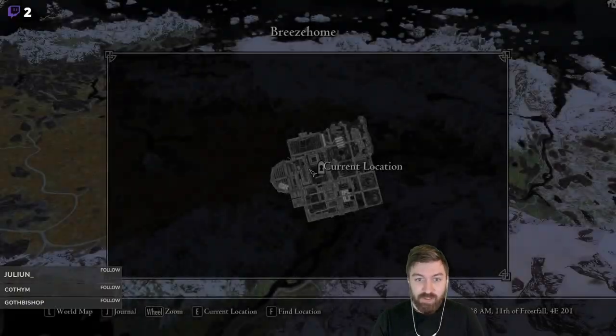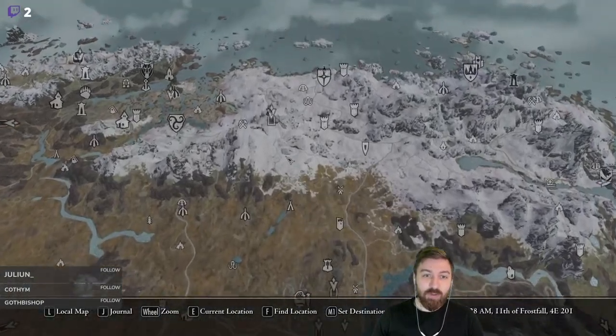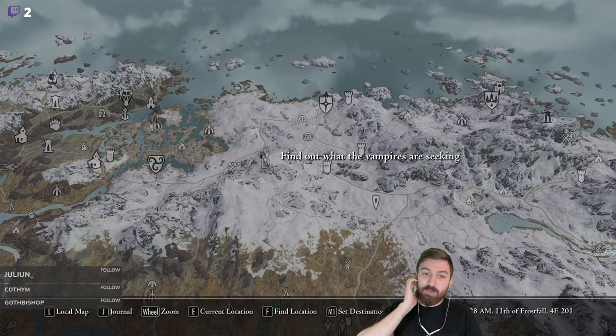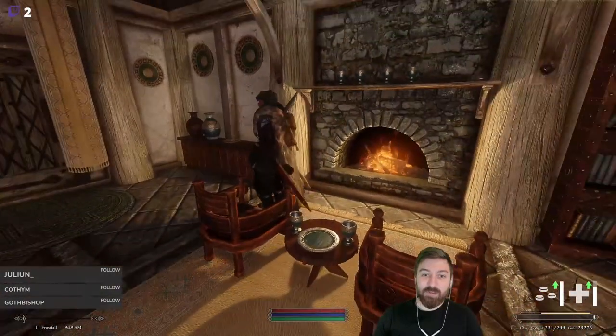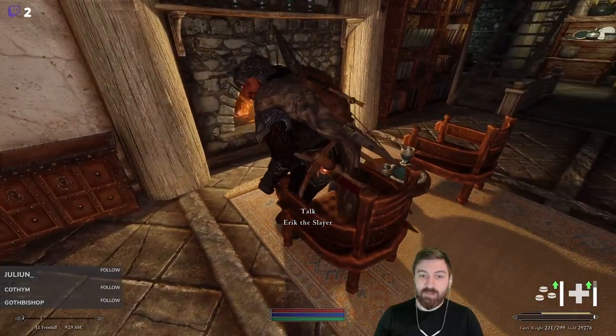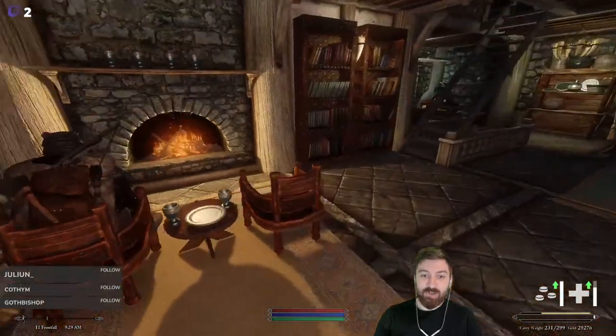In this episode, we are going to investigate what the vampires were seeking. This is part of the Dawnguard questline, so we're going to jump right into it, and Eric is going to be able to use his totally awesome, amazing Dawnbreaker sword.